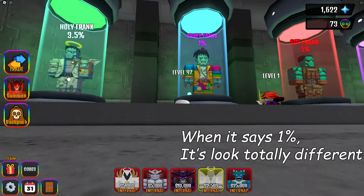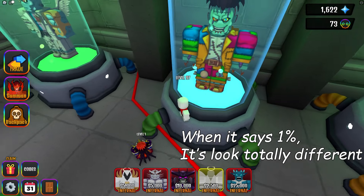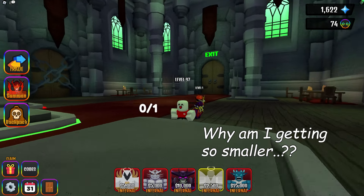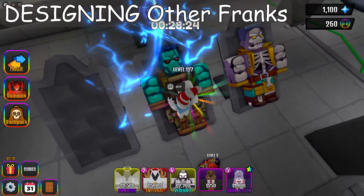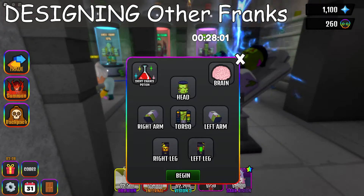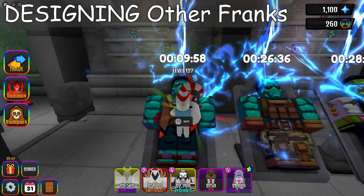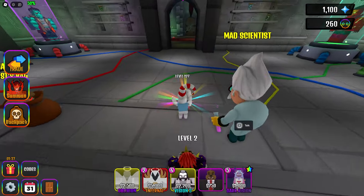Now I have to wait for an hour. I want that 1% crazy Franken while waiting. I should find the crazy right leg. It's getting too small. SGT Franken only takes 30 minutes. Toxic Franken is also 30 minutes. Normal Franken only takes 10 minutes.